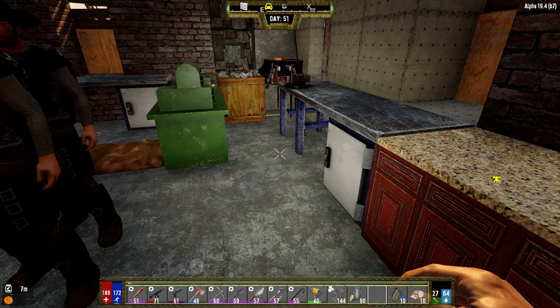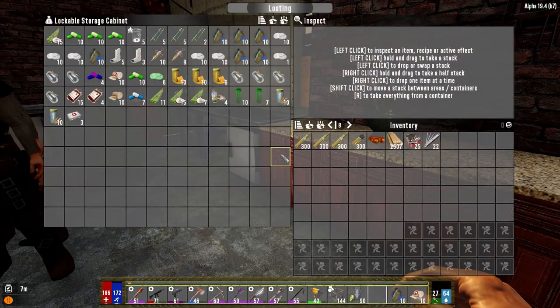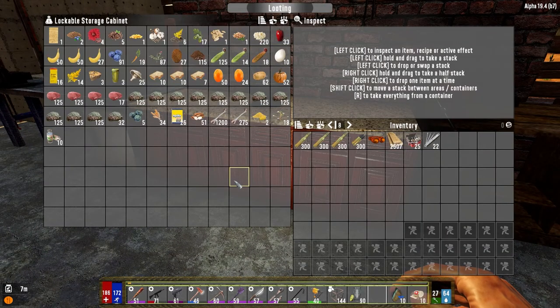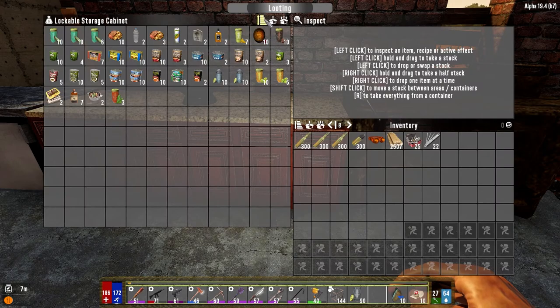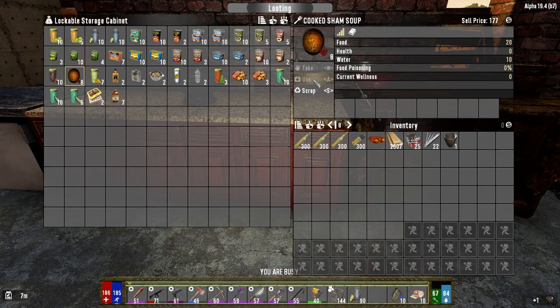Hey everybody, welcome back to the channel and another episode of my Darkness Falls series. It's the morning of day 51, and I've done a bunch of organizing last night, got all the old boxes taken out. In here we've got our medical supplies, in here we have stuff that we need to cook into things. Here we've got all the finished food and finished stuff, which we should probably go ahead and use a few of these right now because we're hurting as far as food and water goes.